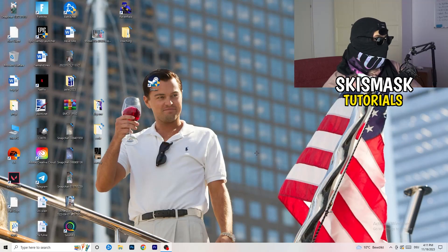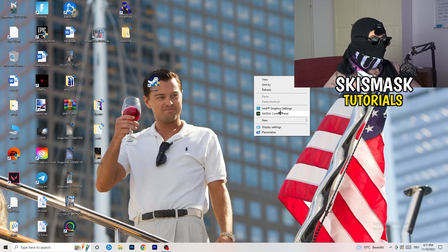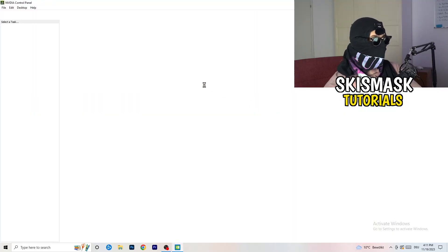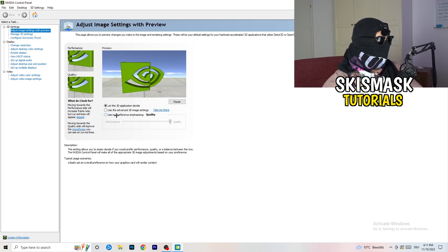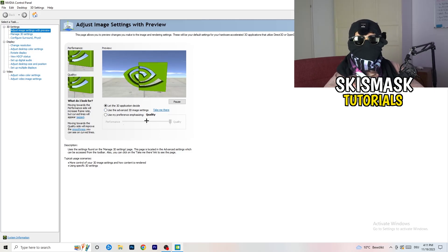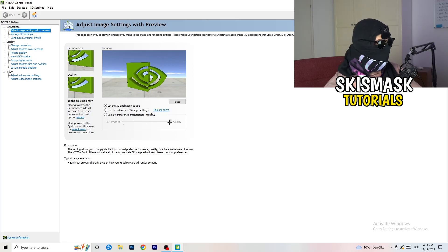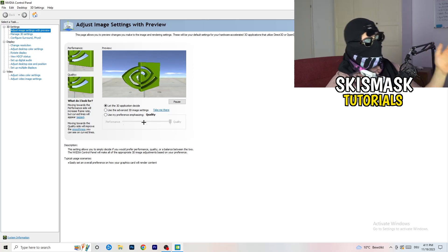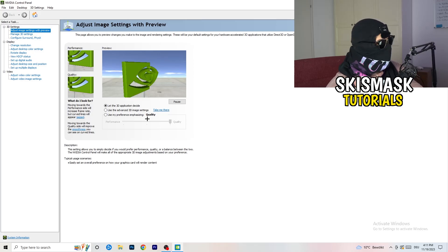Go to your NVIDIA scroll — if you're using NVIDIA, right-click onto your desktop and go to NVIDIA Control Panel. Once it pops up, go to 'Adjust image settings with preview.' You'll see a tab there. I'm currently using 'Let the 3D application decide,' but if you want full performance mode, select 'Use my preference emphasizing' and drag the bar toward performance. If you want only FPS, go all the way to performance — it will help you a ton.